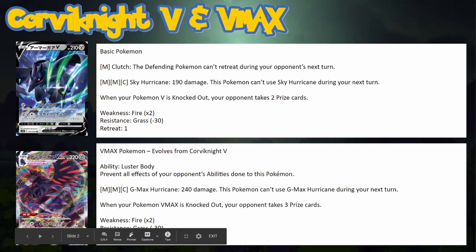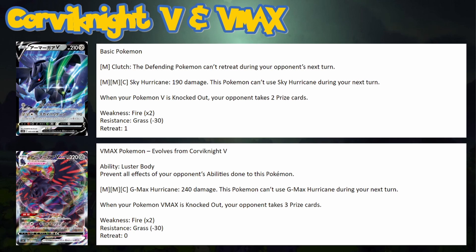Corviknight V is a basic Metal Pokémon. For one Metal energy it does Clutch, dealing 30 damage, and depending on the result the opponent can't retreat on their next turn. For two Metal and one Colorless, Sky Hurricane does 190 damage, but it can't use Sky Hurricane next turn. It has a weakness to Fire and resistance to Grass with one retreat cost.